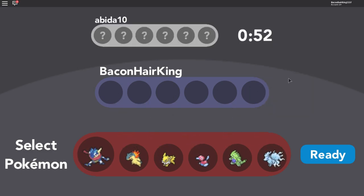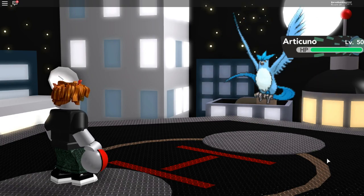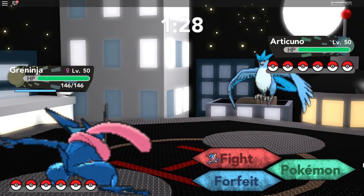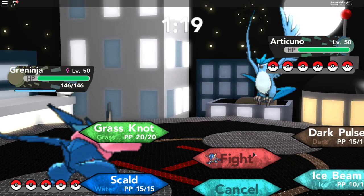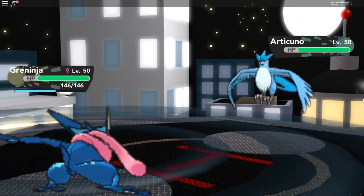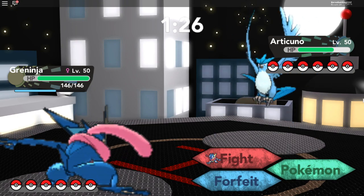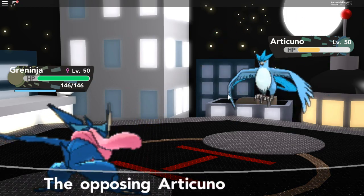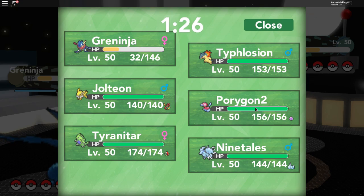Okay, let's go battle this bacon hair — let's go for level 50 battles and the rest should be fine. Let's start with Greninja, I think that will be fine. Oh my lord, this bacon hair has Eroticism — should I switch? I don't think I should. Let's just start with a dark pulse — that didn't do a lot. Okay let's try a skull this time. I think I should have switched — oh my days, that did a lot of damage!